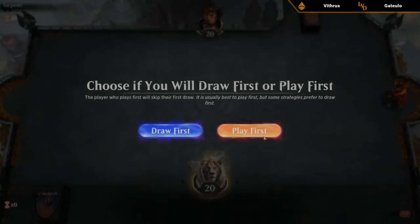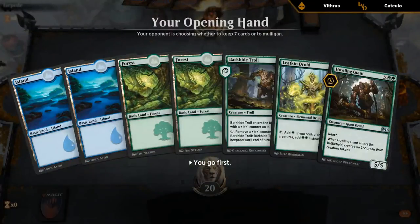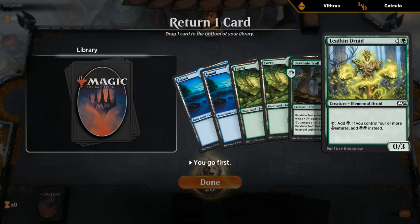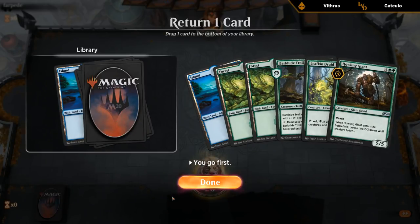Game 1 begins. Opening hand has double Island featuring Barkhide Troll — not exactly how we envisioned things. Going to six. This hand is better. We'll probably put Island on the bottom. Could make a case for bottoming the Druid, but the Druid is a blocker that's unlikely to die and helps us ramp into Giant if we draw lands. I'm bottoming the land. The plan is to play Troll on turn two.